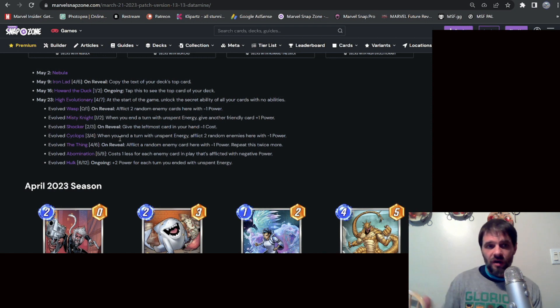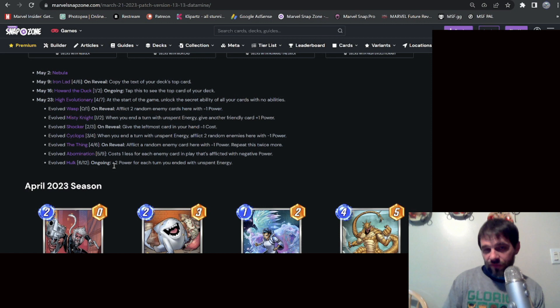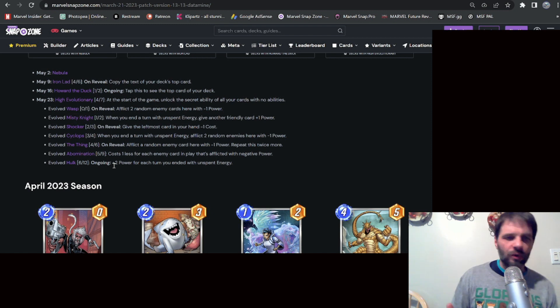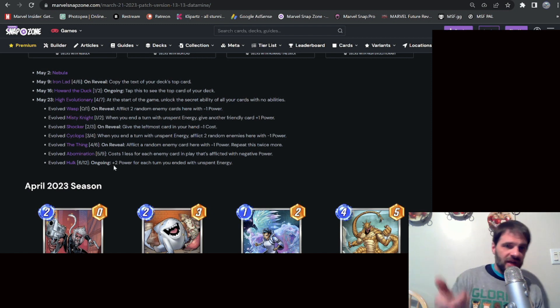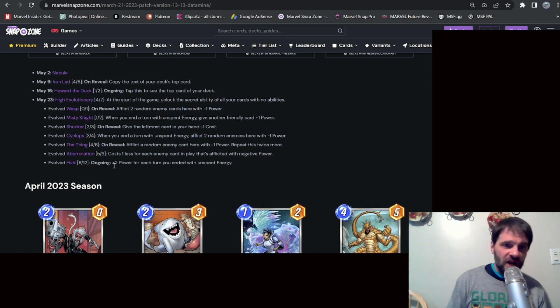The secret abilities span a zero-cost through six-cost card — seven cards total, plus High Evolutionary gives you eight, and then you figure out the last pieces. Wasp on reveal: afflict two random enemy cards with negative one power. That's an on-reveal, so you can Odin it or Beast it back and repeat. Misty Knight: when you end a turn with unspent energy, give another friendly card plus one power — pair her with Sunspot since you're already thinking about not spending energy.